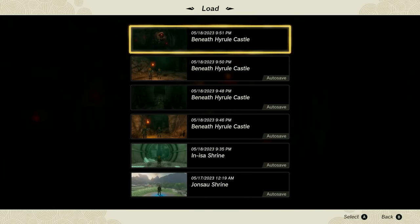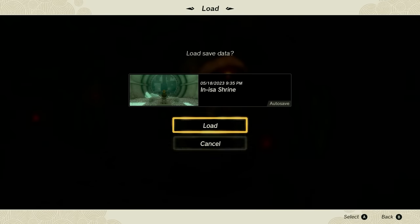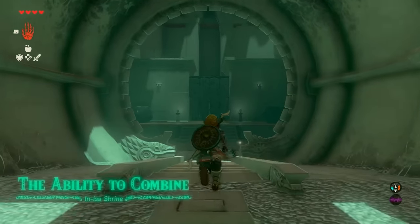After you do select your hard save, you're all done with that. You're then going to go ahead and hit load, and from that load you're going to go all the way down to where you were at the In-Isa Shrine, right at that auto-save. So go ahead and load that up. You're back in the shrine with your auto-save.